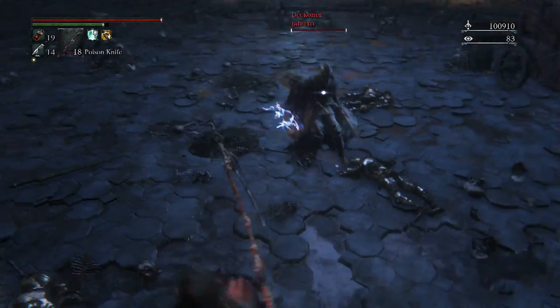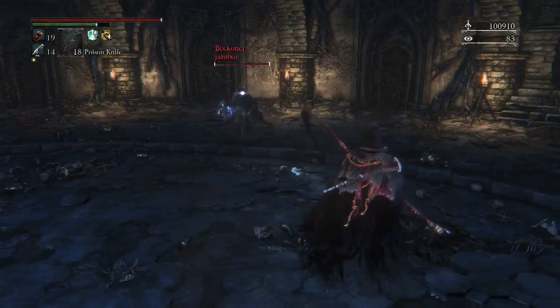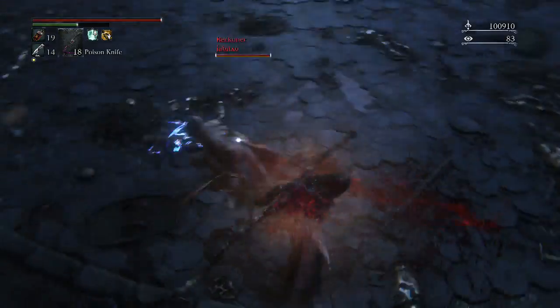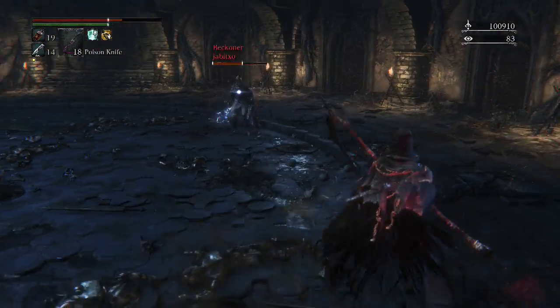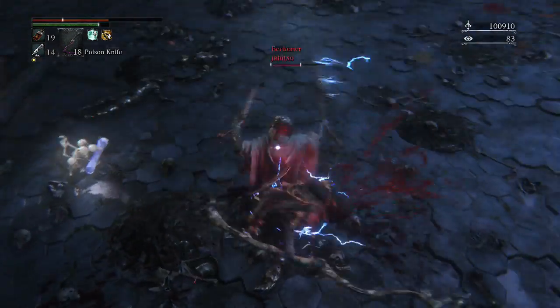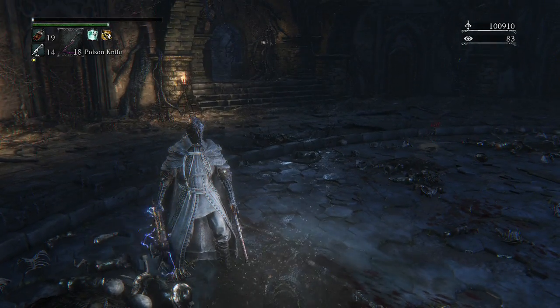The electric saw cleaver — I almost said saw spear. Guns. Who brings a gun to a scythe fight? Sure it's going to be more effective than a scythe, but come on. You electric bastard.